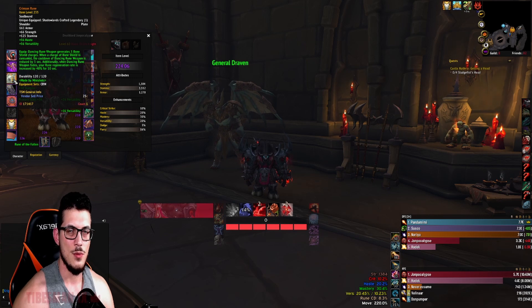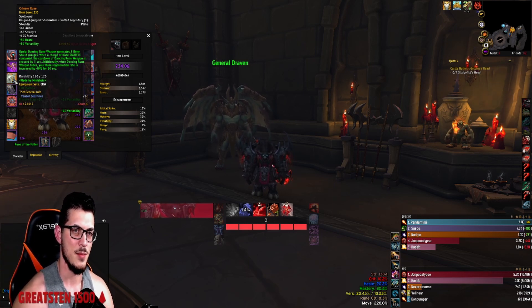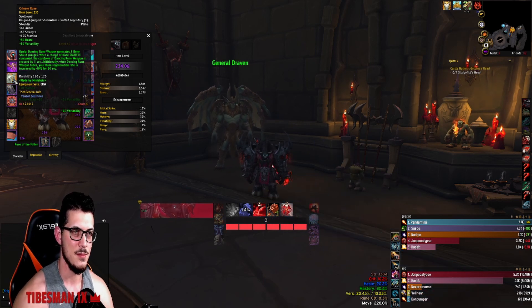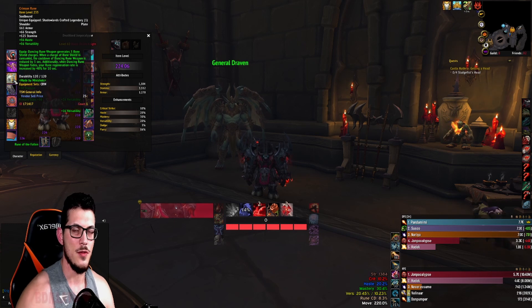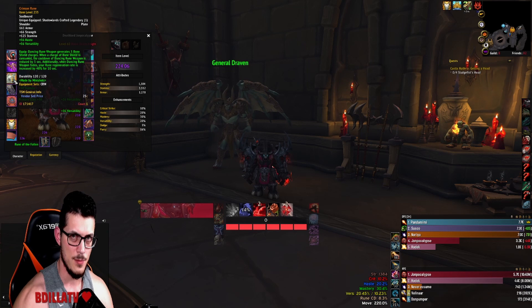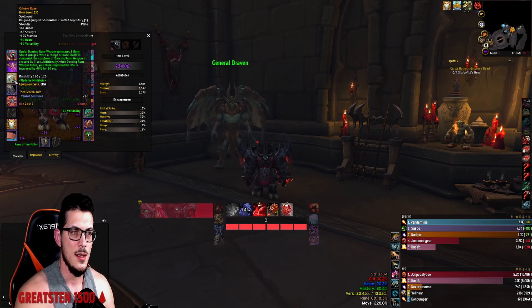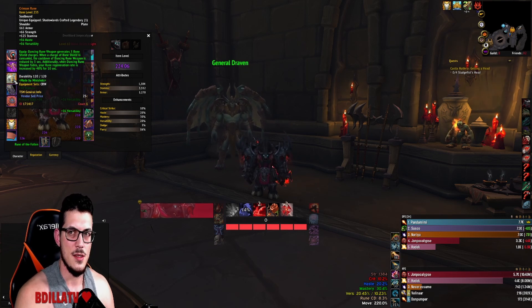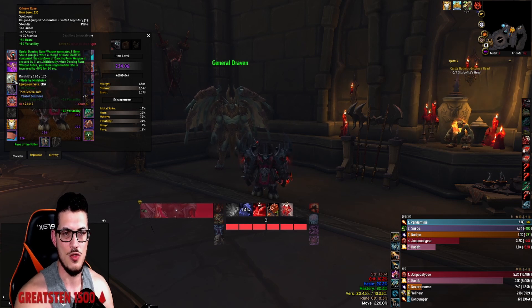Ideally you want to pop it around four or five Bone Shield charges, but practicing this week through Mythic+ keys, it's just not realistic to constantly let yourself go that low. It's a mentality shift — breaking away from refreshing Bone Shield as packs die. If you can do it, you'll benefit from all five Bone Shield charges the Crimson Rune Weapon gives you. But having Dancing Rune Weapon up on a fresh pack is more important than waiting for your charges to drop.